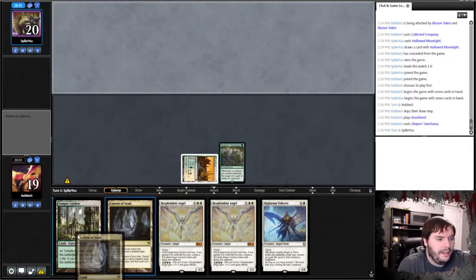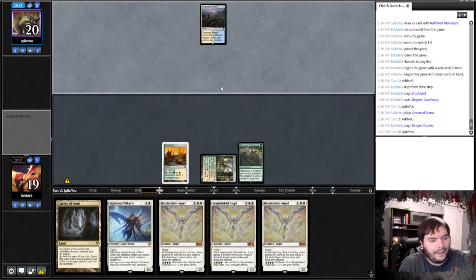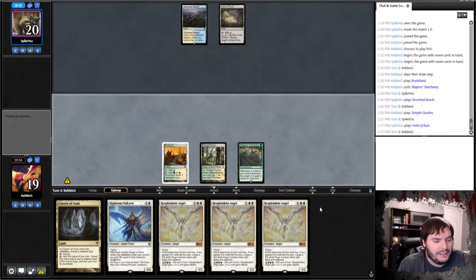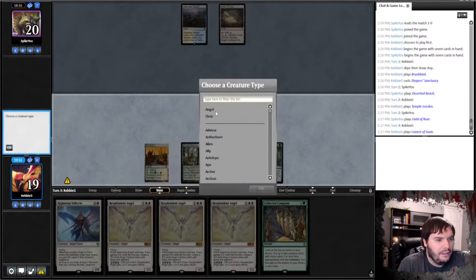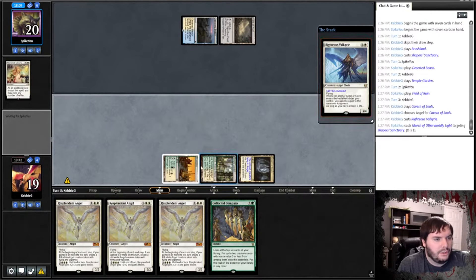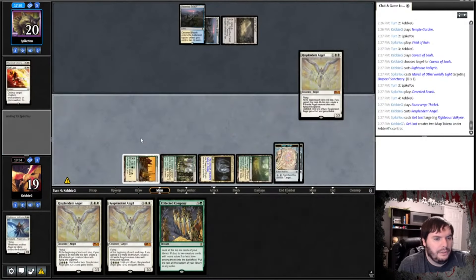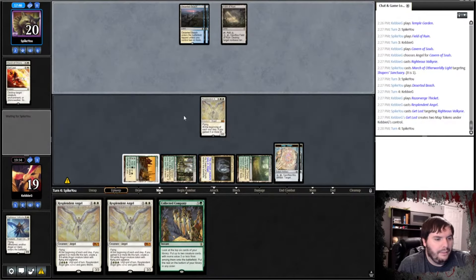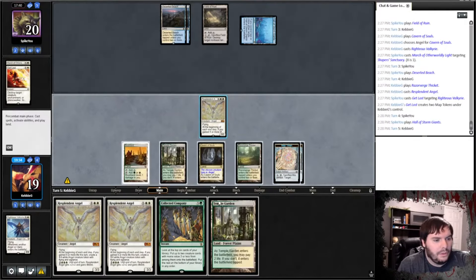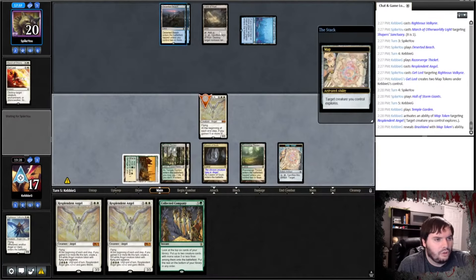Game two. We play Temple tapped, say go. He plays Temple tapped, then Deserted Beach tapped. We play Cavern on Angel, then play Righteous Valkyrie and ship the turn. He marches and hits Shaper's Sanctuary. We play the Thicket and attempt to drop down an Angel — he kills the other Angel, but it resolves. We pass the turn. Maybe Angel plus Company, or crack a Map to bait interaction. We'll shock ourselves and go to combat.